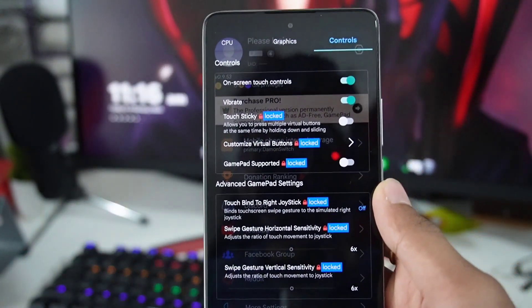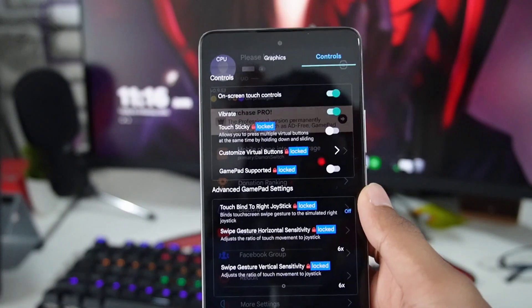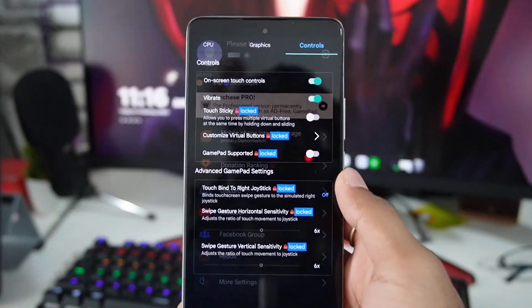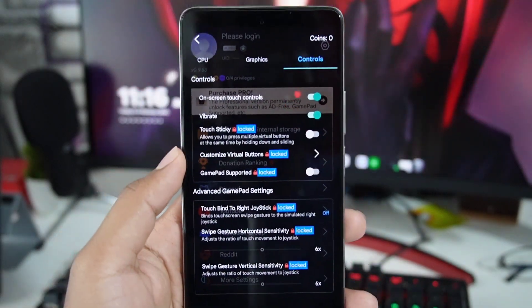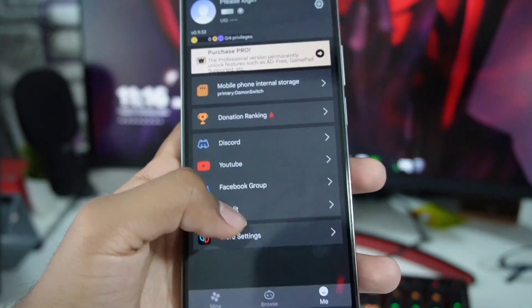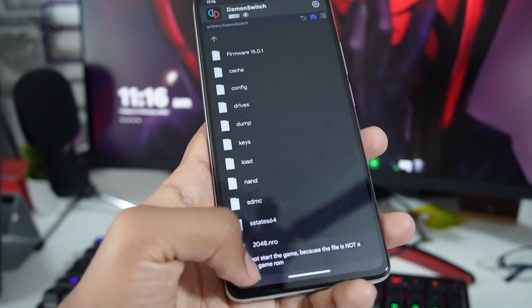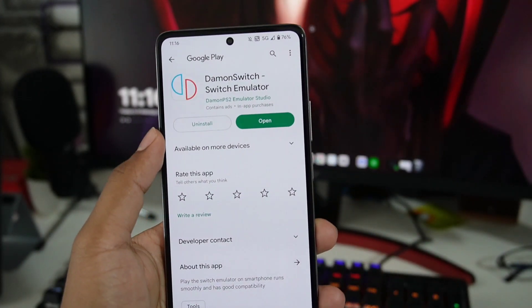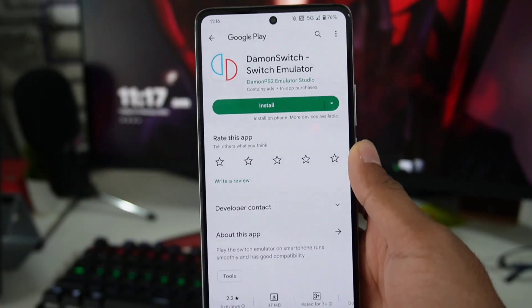They even posted a gameplay where Mario Kart 8 was running on Daemon Switch emulator, but I am unable to get my games in-game. We'll need to figure that out, and whenever that happens I'll make sure to upload a video, so be sure to like, subscribe, and turn on all notifications so you don't miss any more videos on Nintendo Switch emulation on Android. In my opinion, I would recommend not installing it for now because it's not playable and not useful. So I'll go ahead and uninstall it. That's it for today's video — thanks for watching, goodbye.